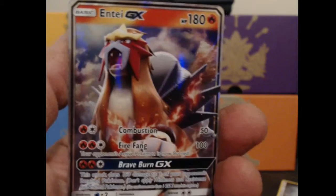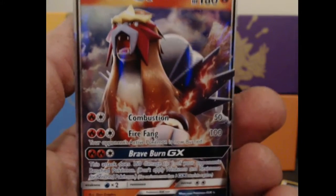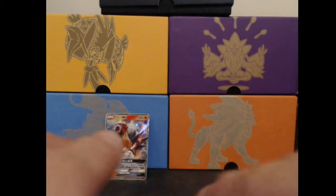Combustion does 50 damage for a Fire Energy and a Colorless. Fire Fang for two Fire Energy and a Colorless — your opponent's active Pokemon is now burned. What a way to start this off. Let's put this here to the back and open up the Mewtwo pack.